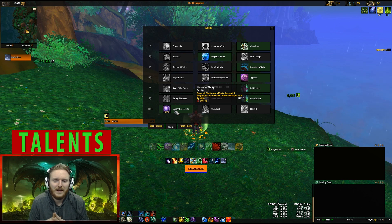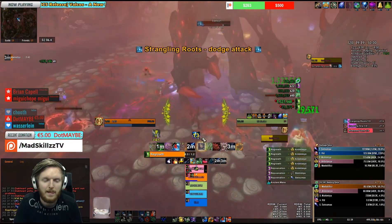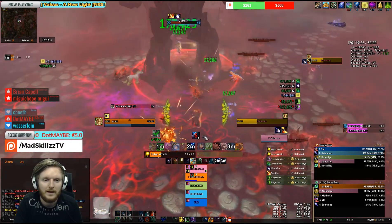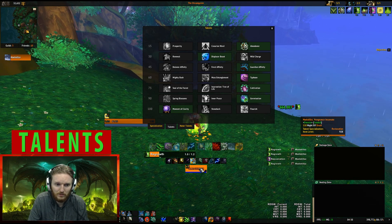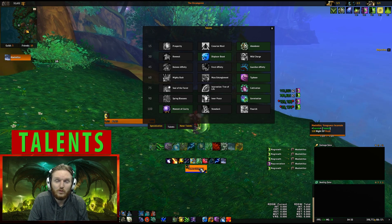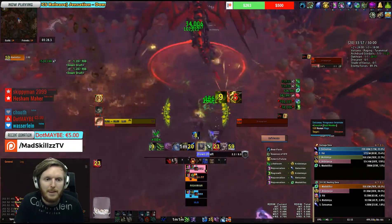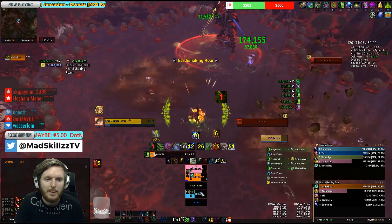Along with Abundance, Moment of Clarity works really well for affixes requiring single target healing. Moment of Clarity is a proc that gives you Clearcasting — three next free Regrowths healing for an extra 15%. So Abundance gives you a guaranteed Regrowth crit every time, and Moment of Clarity gives you a 15% bigger free Regrowth. When you see Clearcasting proc you cast a really powerful free Regrowth. This works great on Tyrannical high-level keys — for example Lower Karazhan Moroes where the fight lasts three to four minutes and you're doing around 800k HPS, free Regrowths are a godsend.